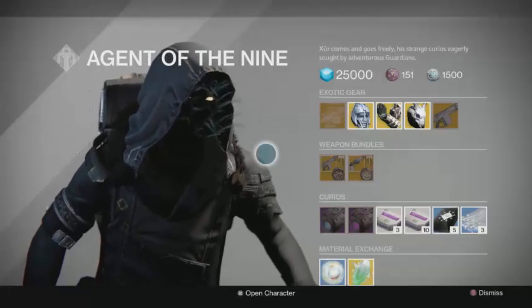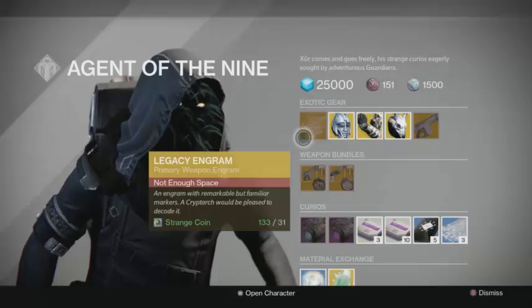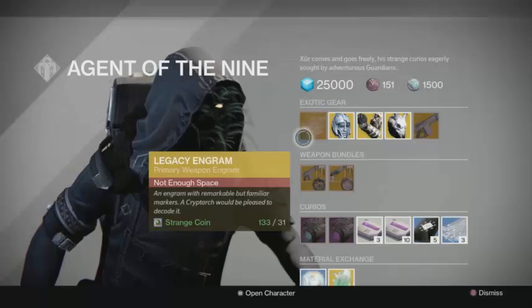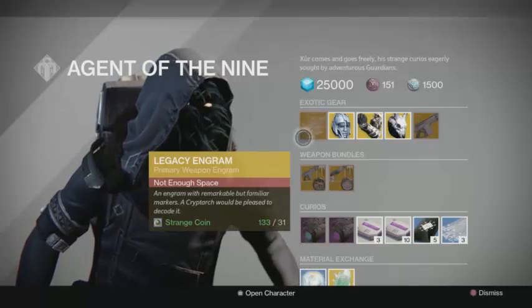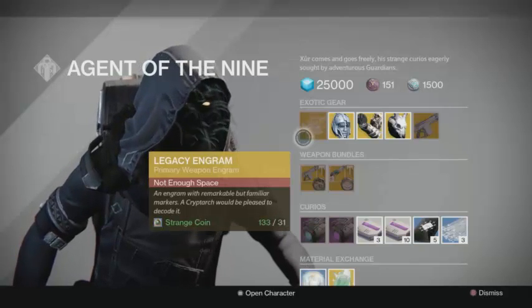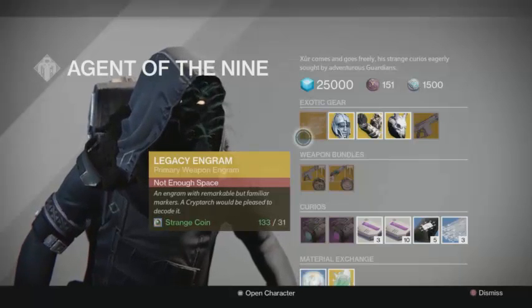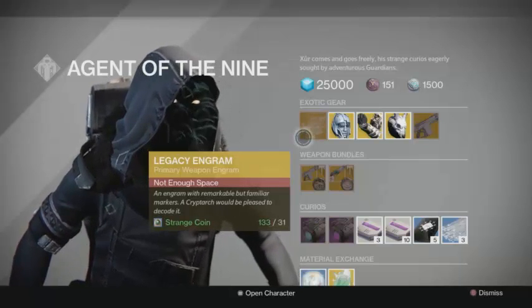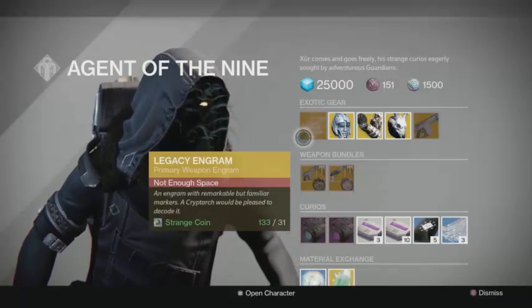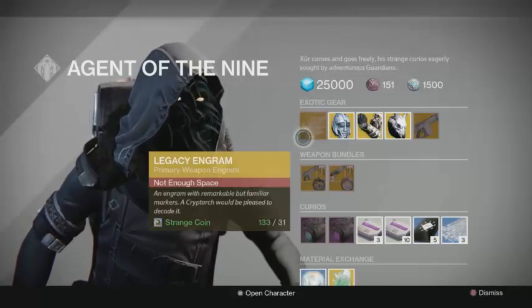Xur this week is over in the Reef area, and he is selling a legacy engram — specifically a primary weapon engram. If you're missing any primary weapons from year one or two that you'd like to make a year three version, you first purchase a legacy engram, it'll drop at a year one or two light level, and then you go to the wall in the Tower and pick it up for some legendary marks to get the year three version. Remember, this is weighted more towards the weapons you do not already own.